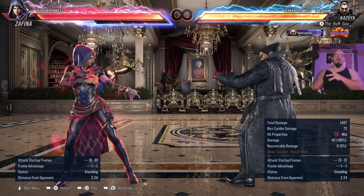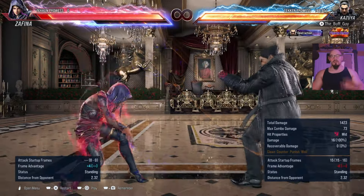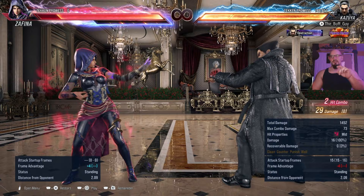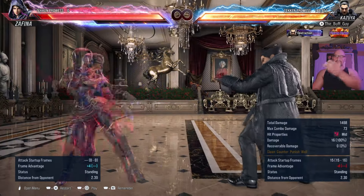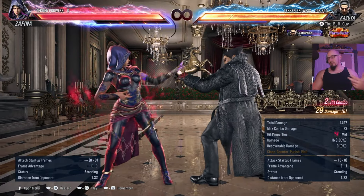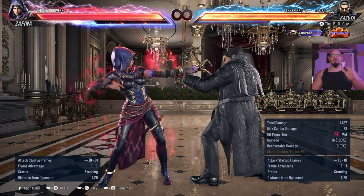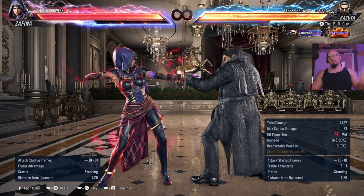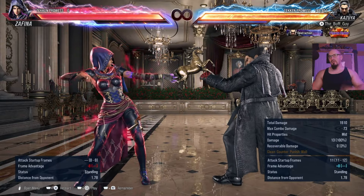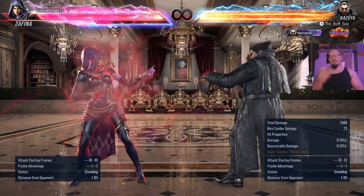Almost every single low in the game is at least minus 12 on block, which means Kazuya's 11-frame while-standing 4 natural combo — a natural combo, by the way, is a string of attacks where if the first initial attack connects, the rest of the string is guaranteed as long as you input the whole thing. So if I want just the hit, I input while-standing 4, but if I want the damage, I do while-standing 4, 4, and the second 4 is also guaranteed because that string is a natural combo.